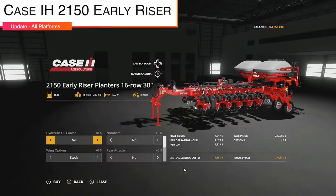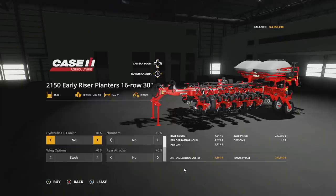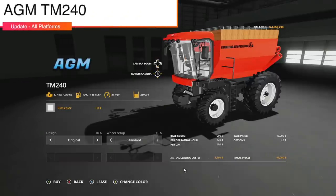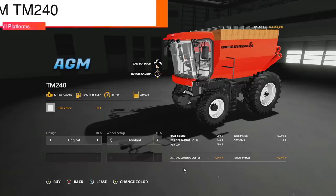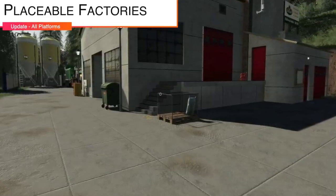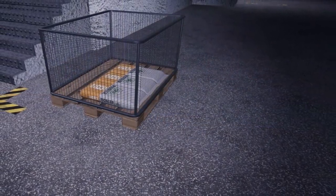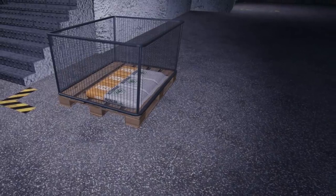We have an update to the Case IH 2150 Early Riser Planter from Custom Modding, change log 1.001. They fixed turn problems, the wheels now rotate, the smart box option is enabled, and they fixed the sliding with the track configuration. Next, the AGM TM240 version 1.0.1 fixes a filling problem and a possible issue with many parts of the bulk area being invisible on some consoles. Your last update for all platforms is the Placeable Factories Pack version 2.0.1 — you must now supply the factories with biodiesel for their operation, and pallet production has been adjusted.